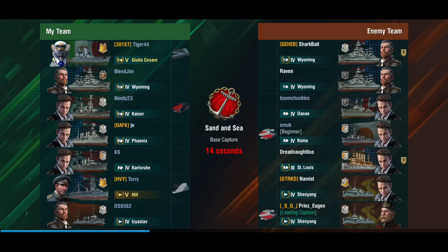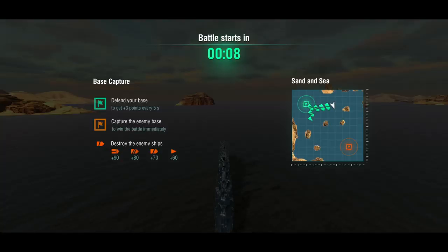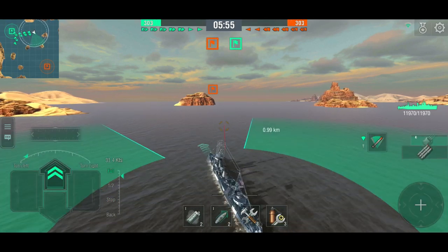Let's do another one — this is too much fun. Here we are again, double Wyoming, a Danae, a Kuma, a St. Louis and a full platoon. It's a tier 5 game with a double Xin Yang. We're in Sand and Sea again. Let's do the same thing we did in the last battle — rush the island and see if we can ambush somebody. Forward we go, loading armor-piercing because light cruisers I can actually hurt up to about 5 or 6 kilometers.